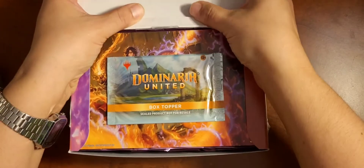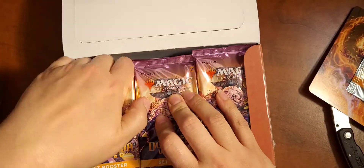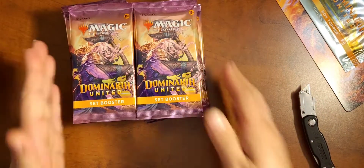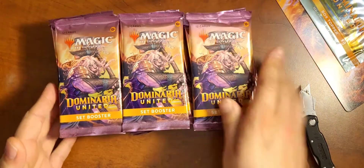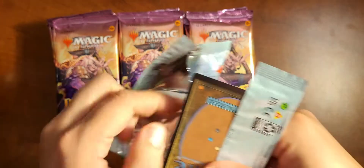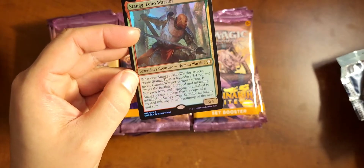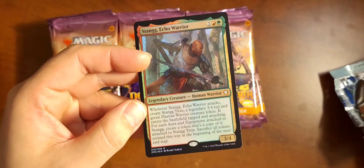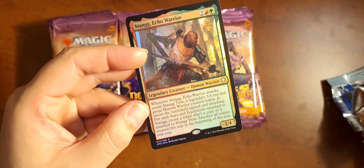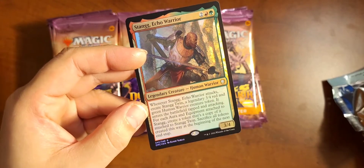I forgot — we get a box topper. We'll get started with a bang. We'll open the box topper first. Sorry about that — the camera literally went bang. So here's the packs, and here's the box topper. Box topper is... oh! We got Stang. That's a good one. I got a token for him too. Very nice. All right, on to the next.